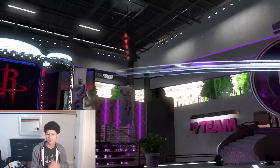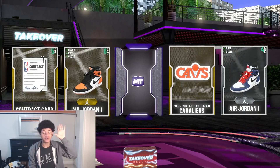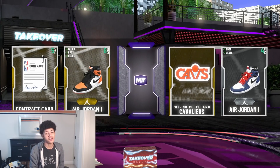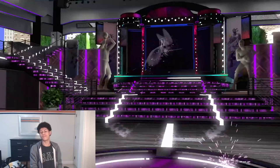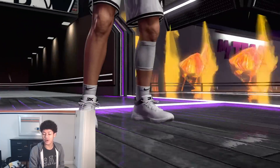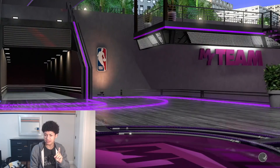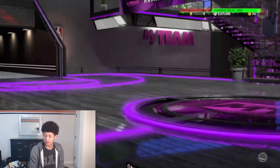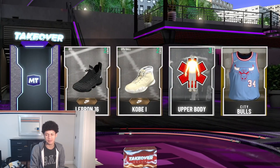After around five more amethyst and diamond packs, we have ourselves another Galaxy Opal — our fourth of the day. 2K, show me the money! I already know who it is off the bat — Brooklyn Nets point guard — another Jason Kidd. Lowkey though, Jason Kidd might have a little bit of value. I remember his value did go up because of Giannis being in the guaranteed Galaxy Opal packs out of the token market. So he might have a little bit of value.